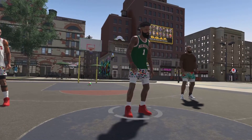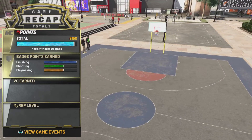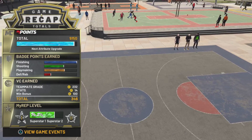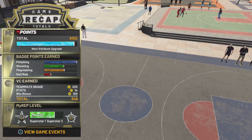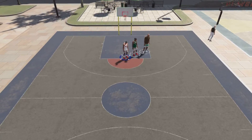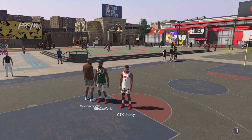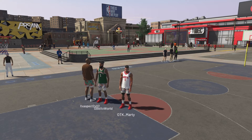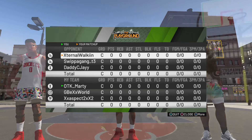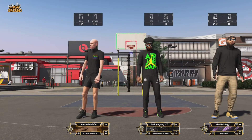I want to show y'all what the possibilities are out there because I don't want everybody playing with the same build. You don't have to use my build — you can make your own and go your own way. Don't be a replicator, be your damn self. Also, I noticed it now says 99 overall — on 2K21 it said 95 when you were putting up attributes. I'm pretty sure it said 95 max on next gen 21.